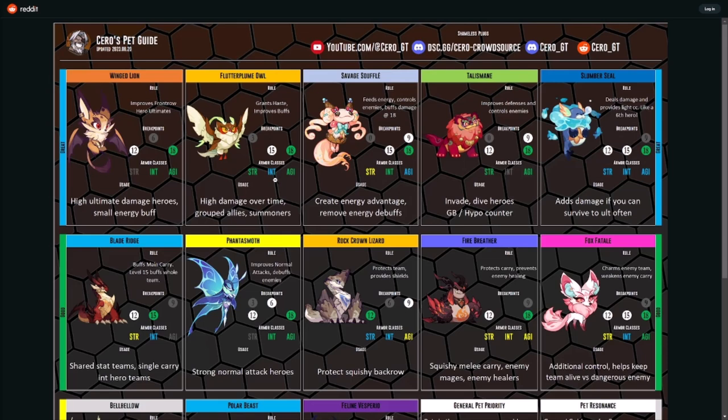For the Owl, three is good, 15 is really ideal, 18 is as high as you want to build it. It provides high damage over time for grouped allies and summoners because its ability is an AOE effect. If you have summoned allies — thinking like Grash, thinking Baden — if you have summons in there it's going to affect them as well. Intelligence heroes are going to get the most benefit.